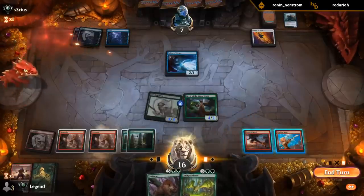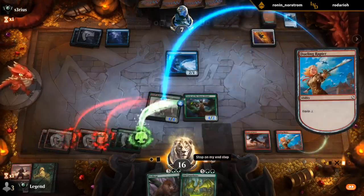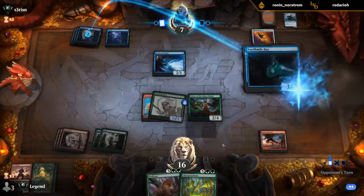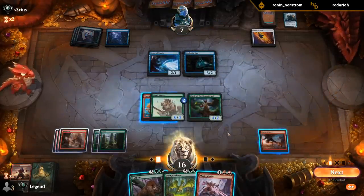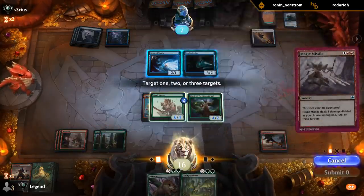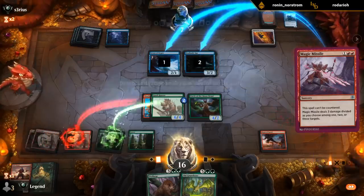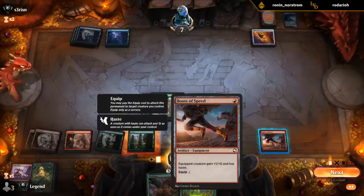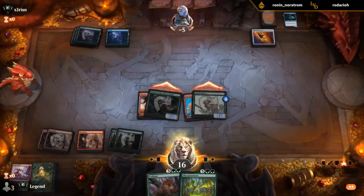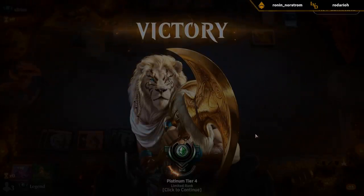Then I can still move my equipment to be mana-efficient — put it probably on the Hunter. Magic Missile — looking good. Does mean I won't be able to play Old Gnawbone, but you know, gotta let some other cards have their fun. When magic missile is good, it's really good — especially powerful against the blue-black rogue strategy that has a ton of tiny creatures.